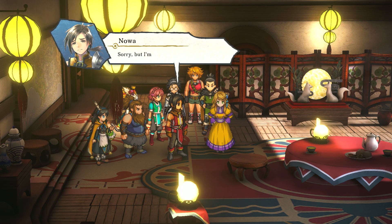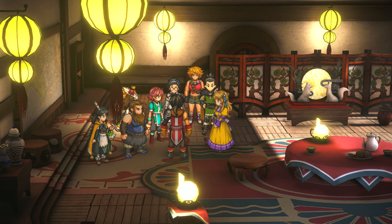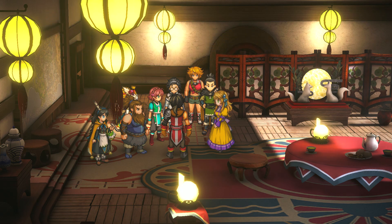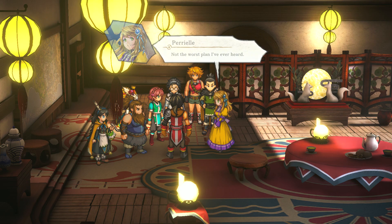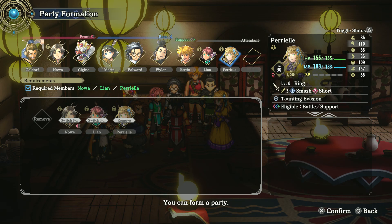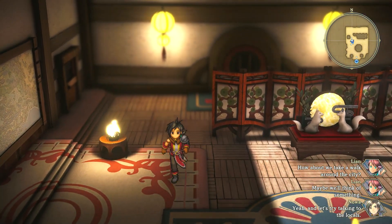Same old Yuma — he never changes. We need to find some way to help make up his mind. 'Sorry, I'm not much of an ideas man.' Let's think while we walk — maybe some exercise will knock a good idea loose. 'Not the worst plan I've ever heard.'